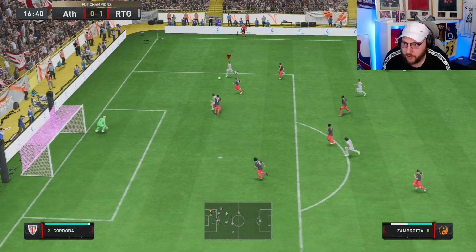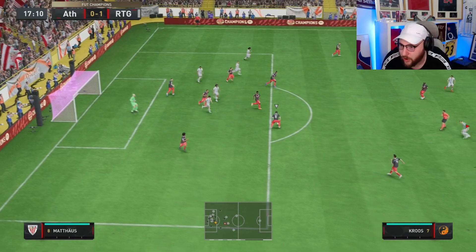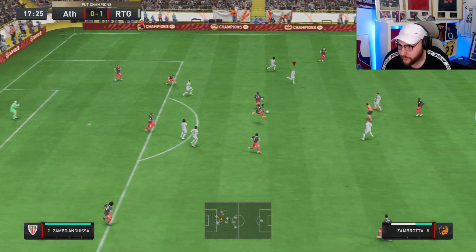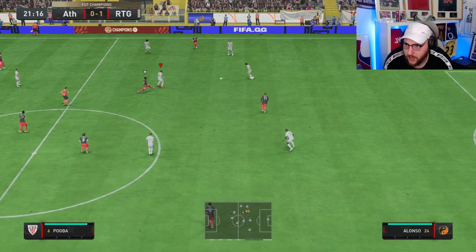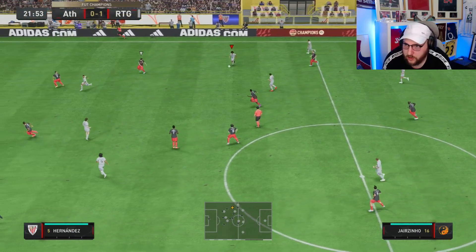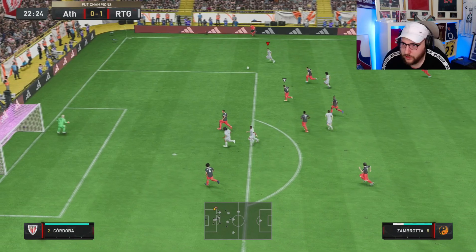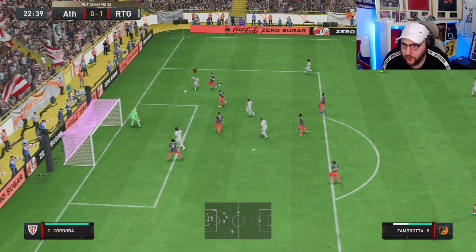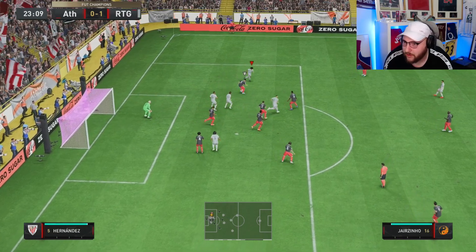They've got the overlap but Zambrotta is driving there. Great pass and a good block. Now he's got to recover back, waiting for that through ball down the line. Managed to block off the pass and slow the attacker down. Now we can drive forward — Zambrotta out wide, little touch in, great passing again. So unlucky not to have another assist.